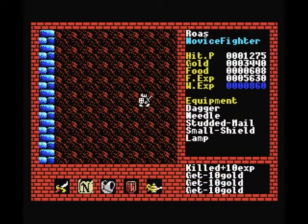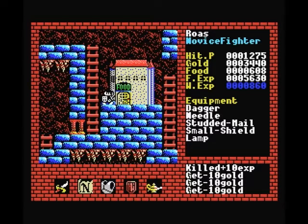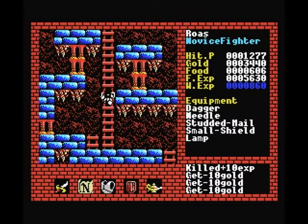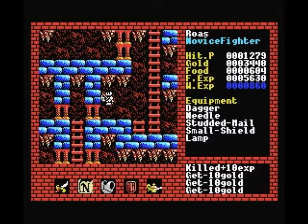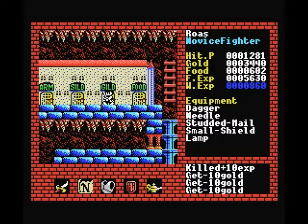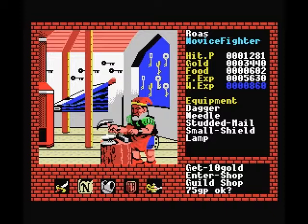On the higher levels you start eating more food more quickly, so you'll want to stock up on food more. Another important part is that the key shop becomes a lot more expensive. Keys right now cost 75 gold pieces each — that's pretty cheap. But every time you level up that doubles. So if I went to upgrade my fighter level right now and came back to the key shop, it will be 150 instead of 75. If you level again it will be 300, and so on.